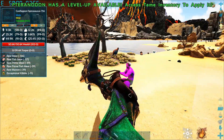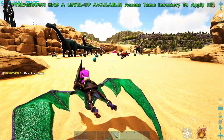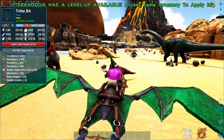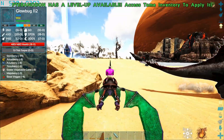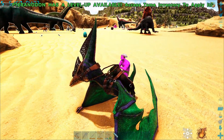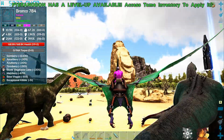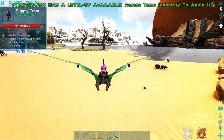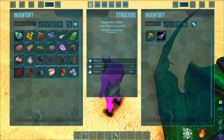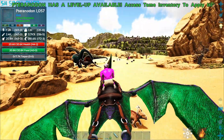I want those trank darts and the primal meat. The spider's still chasing me - just go fight something else. Fight the spinos. Sweet, now I can grab these trank darts. The framerate here is so bad - in some places it's just absolutely terrible.